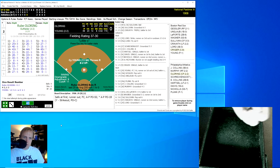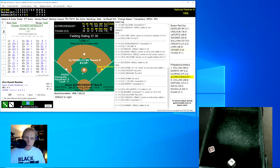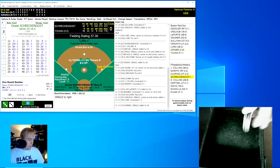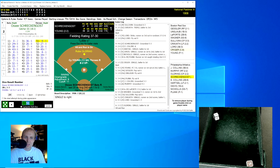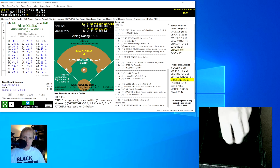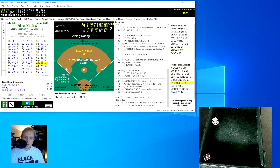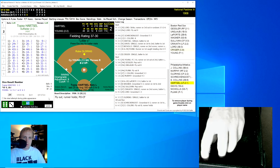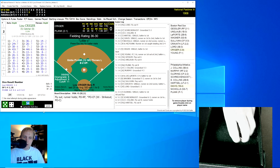The Red Sox have a one-run lead again, four errors now for the Athletics. Oldring rolls a 33 for a 7 and gets the base hit — they're coming back right away. We try a hit-and-run since Oldring is pretty fast. Schreckengost rolls a 51 for a 9 — ground ball to Wagner at short, throws to first for the out, Oldring moves to second. Eddie Collins rolls a 63 for a 31, fly ball to Sullivan in center for the second out. Hartzell rolls a 54 for a 45, fly ball to right, Gessler has that for the third out.